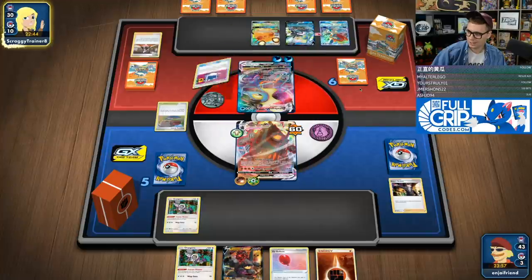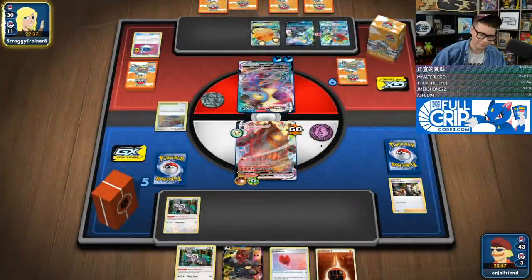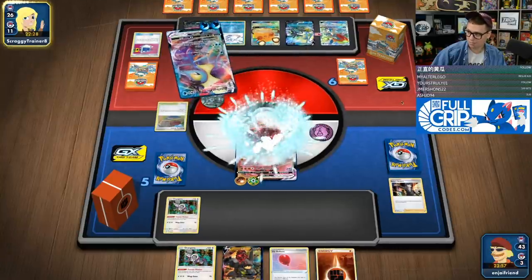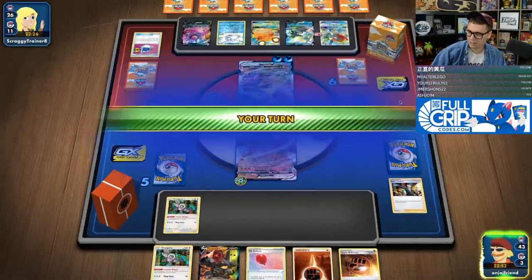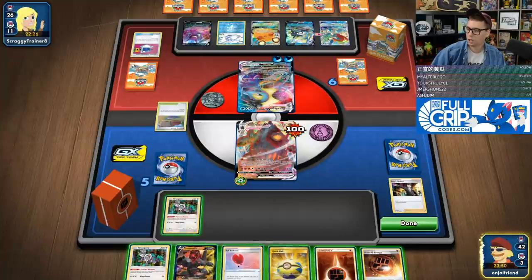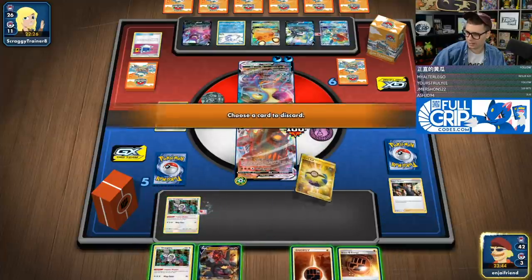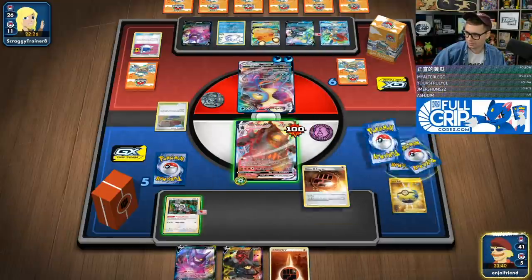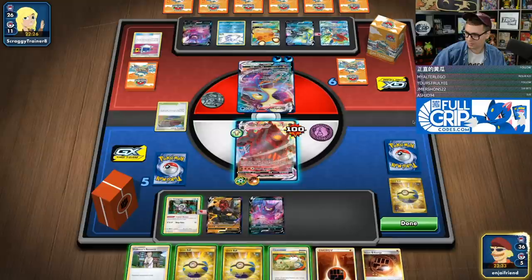Keeping the Frostmoth out of play gives me one more turn to build up our board state. This is an awkward four-card hand, so we're hoping to get into some better cards next turn. I do have the Eruption Shot. They have a Hydro Snipe — if they deal 160 next turn, they still don't knock me out. We find a Quick Ball, sweet. So I think we go here, get ourselves a Crobat. Go Energy here. Crobat, guaranteed to Primate Wisdom.